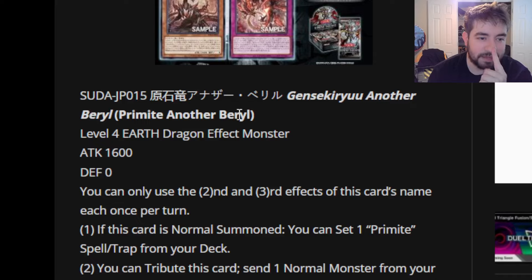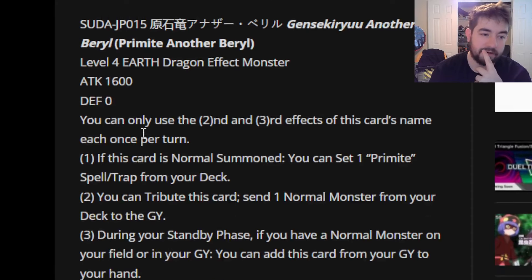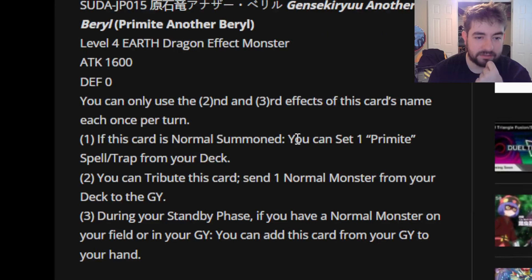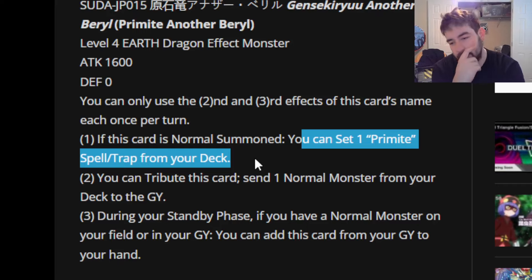This is Primite Another Barrel. I don't really know entirely what that means, but it's a funny name. Level 4 Earth Dragon effect monster, 1600 attack, 0 defense. You can only use the second and third effects of this card once per turn. If this card is normal summoned, you can set one Primite Spell or Trap from your deck. That does make this card a one-card starter — it's an additional starter for you, which is kind of nice.